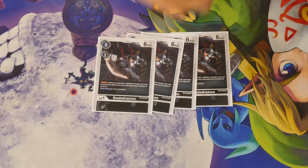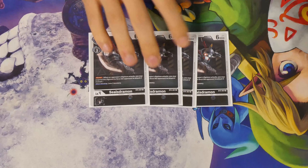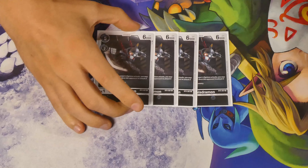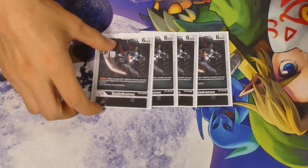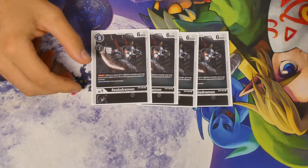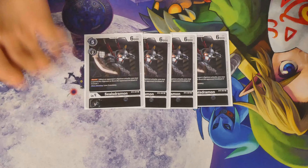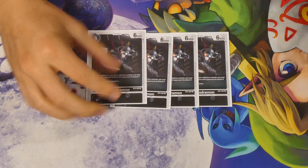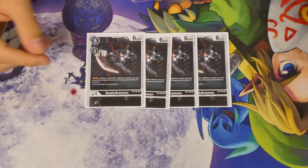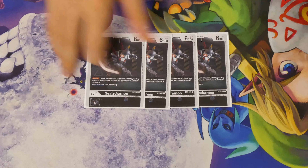Moving into the four-drops, we have 4 Sealsdramon. It's a D-Brigade and it's a blocker. I'm not the biggest fan of running a blocker that costs memory to attack, but it does help versus aggressive mirror matches or Rookie Rush mirrors. Since it's a blocker, it incentivizes this card going to the trash, which helps us set up for Darkdramon later. The fact that it's a D-Brigade makes it worth playing 4, especially since it's a Level 4 you can cycle with — though it is one of the weaker cards in the deck. You need enough D-Brigades to consistently reach the Darkdramon play at the end of the game.